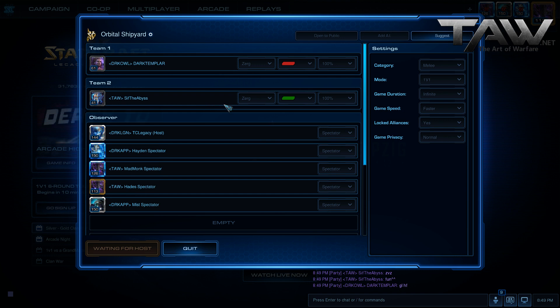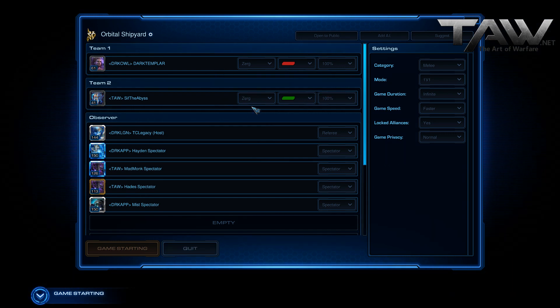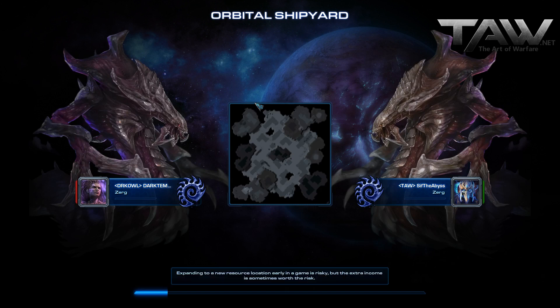So for this game, it will be a ZvZ this time, mixing it up. Still Zerg, but now it will be a mirror matchup, so we can see how that turns out. Red for Dark Templar versus Green Sifted Abyss. And the map will be Orboros Shipyard. That rings a bell. Wasn't that in the Heart of the Swarm map pool? No, this was in the beta, I believe, when they did the Legacy of the Void beta test.